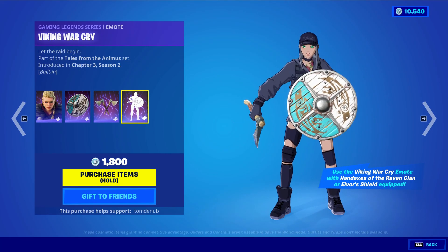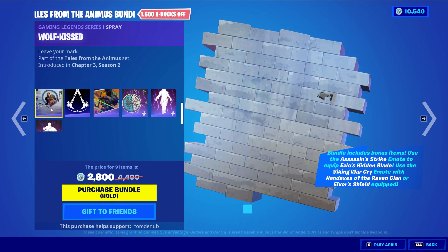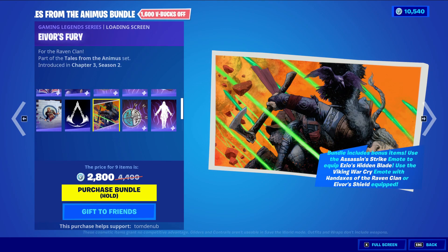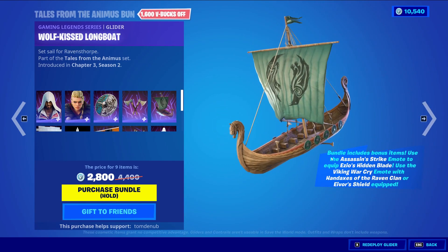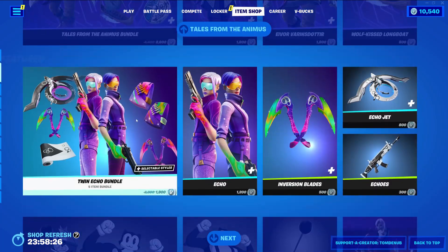The other item included is the Viking War Cry built-in emote. For buying the bundle you also get Wolf Kiss, a Gaming Legendary series spray, plus a banner and another spray. We also have the Wolf Kiss Longbow, a Gaming Legendary glider, 800 V-Bucks.